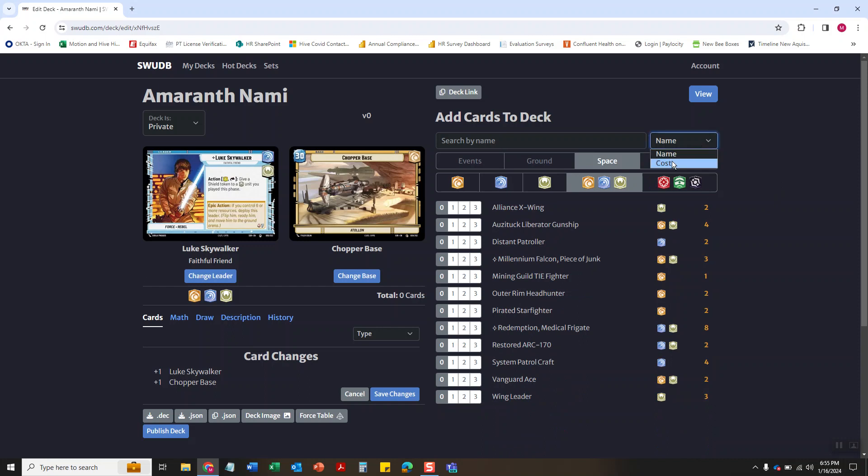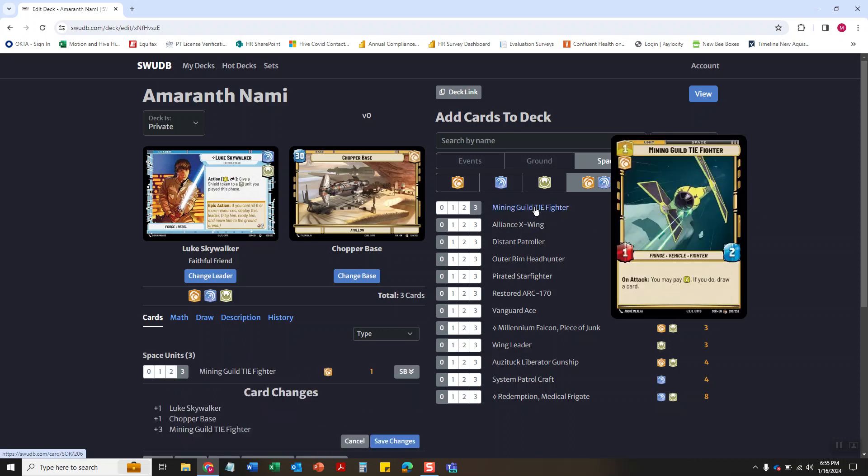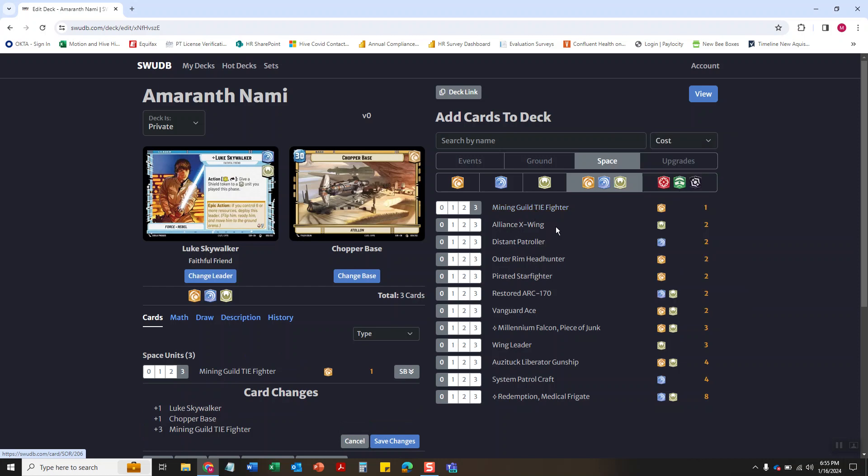You're gonna come up here and go switching to cost because I like seeing how everything is sorted by cost — I like cheap stuff. So we're gonna go three Mining Guild Ties because when you attack you can pay two to draw a card, and card draw is almost always good in games like these.